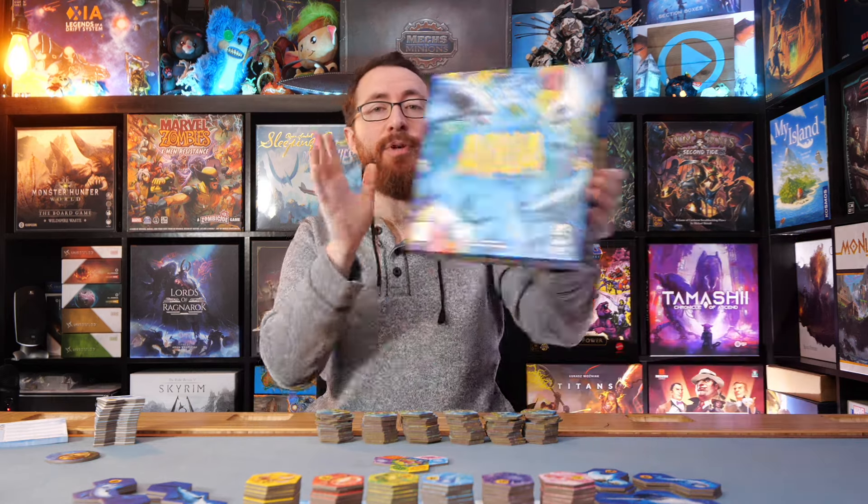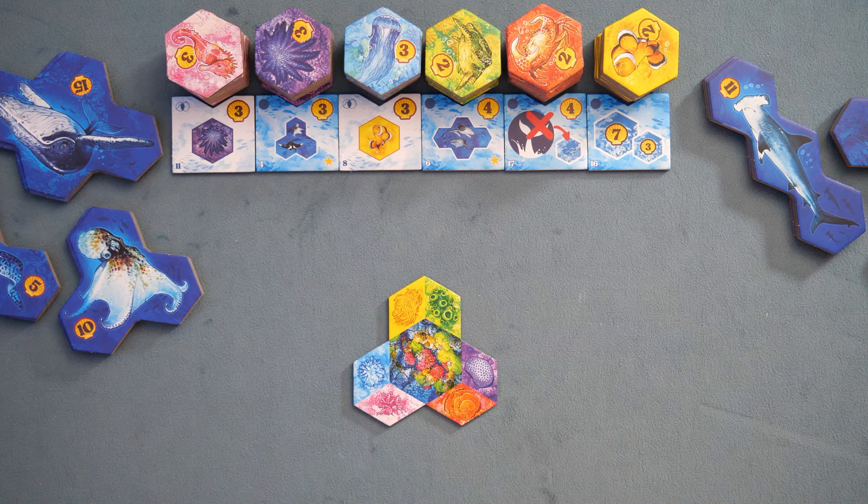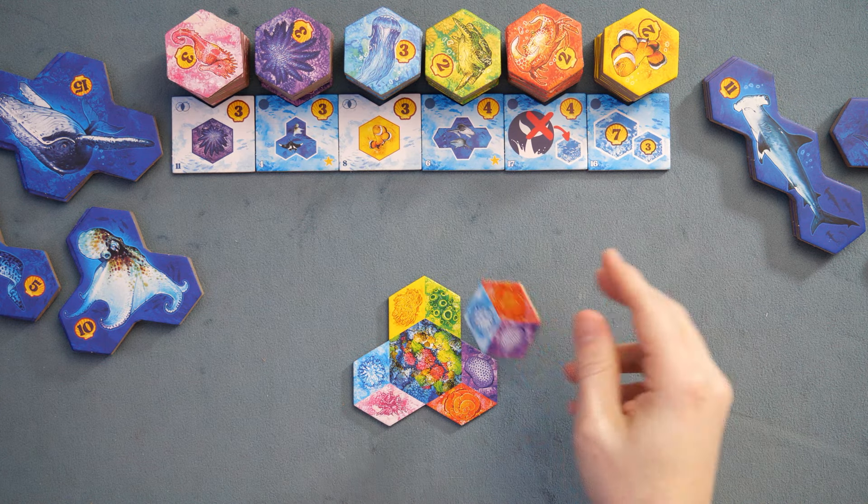Hey, I'm Alex Radcliffe from BoardGameCo, and today I'm reviewing Aqua from The Op and Sidekick Games. Aqua is a 1-4 player point-scoring optimization game where players are going to be trying to gather as many points as possible, primarily through building out their perfect little sea coral area.